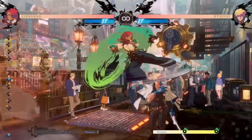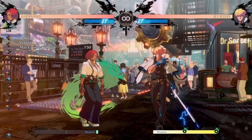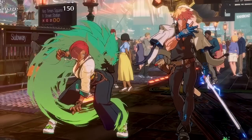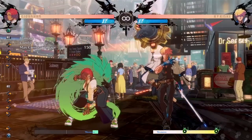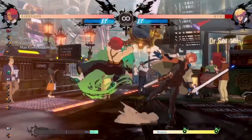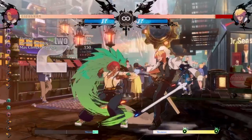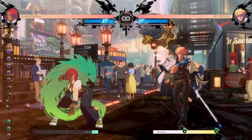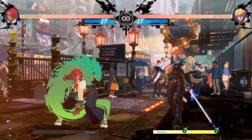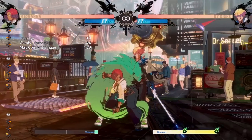Her Dust is also very good because it hits twice, so it's a double overhead that's going to be tricky for a lot of players to block — at least for the first couple of weeks the game is out. And because it hits twice, it is super easy to convert into your grounded combos. Jump-ins don't have a ton of hitstun in this game — normally you have to do your jump-ins pretty late, otherwise you don't get the combo. But that is not the case for Giovanna's air Dust. It hits twice and has a ton of hitstun, so it's great for starting off combos.